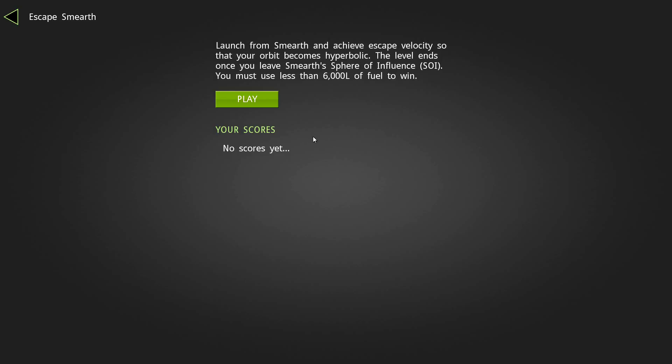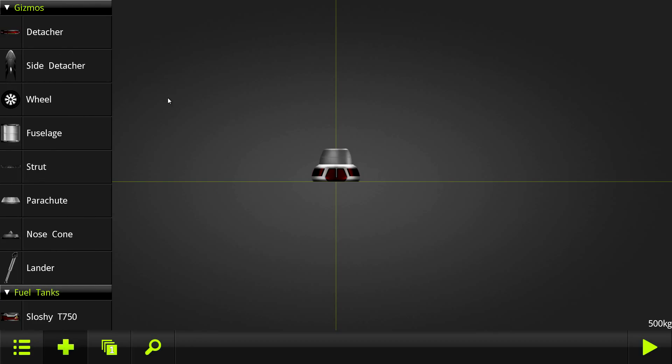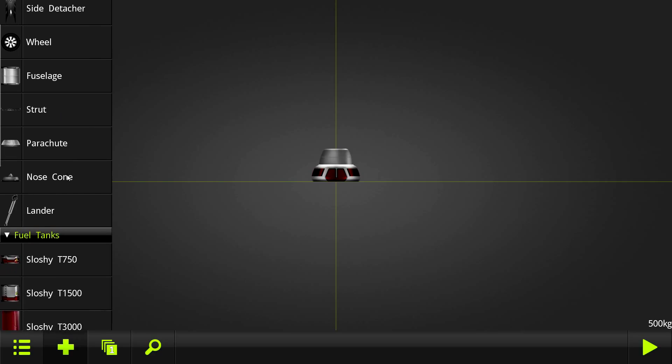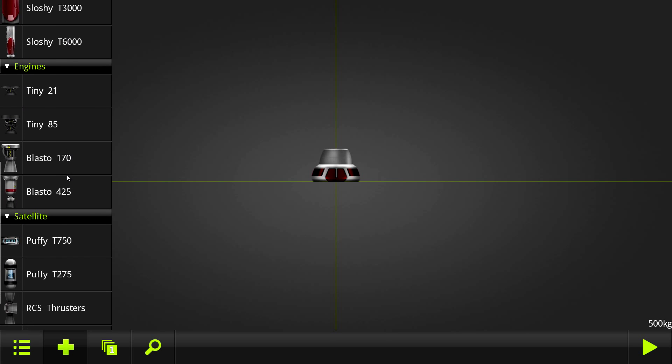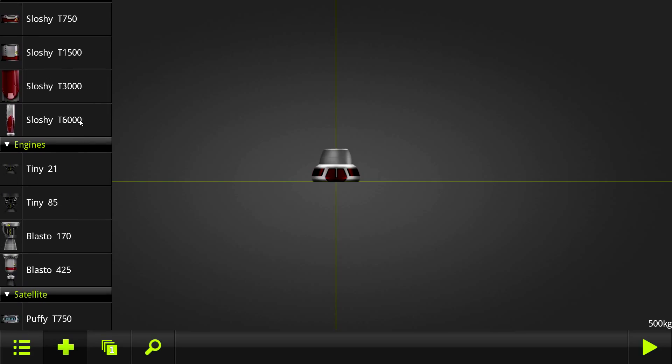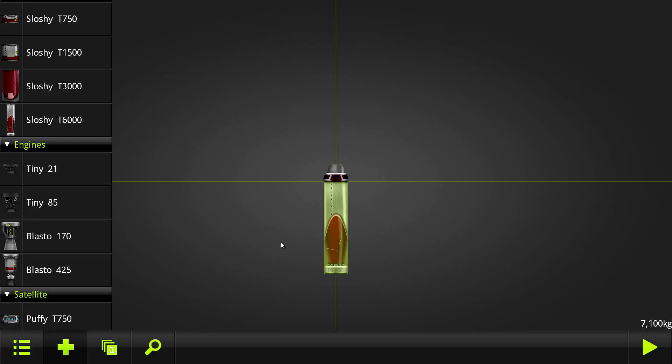The challenge is: launch from Smurf and achieve escape velocity so that your orbit becomes hyperbolic. The level ends once you leave Smurf's sphere of influence, and you must use less than 6,000 liters of fuel to win. We've popped right into rocket designing mode here. Some challenges give you a rocket off the bat, some require you to build one. It's a 2D game, not 3D like Kerbal Space Program, which makes building a bit easier.